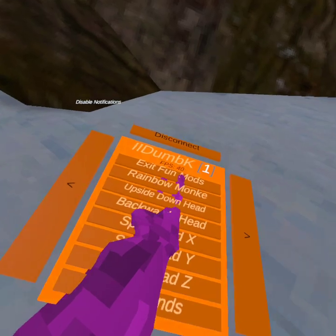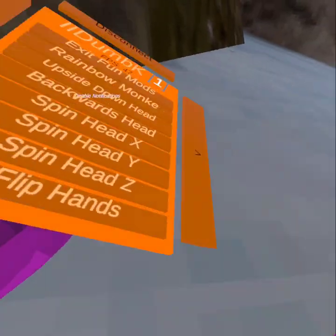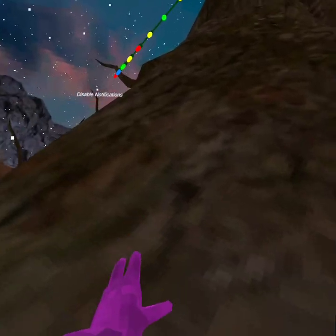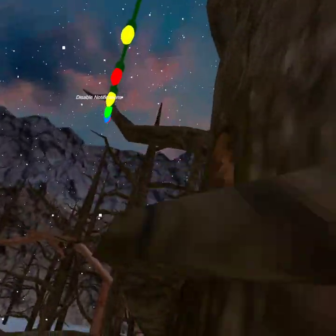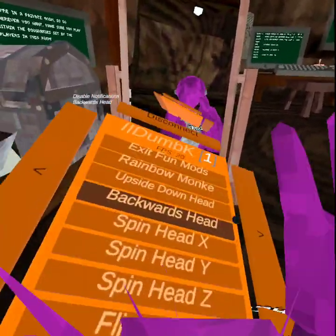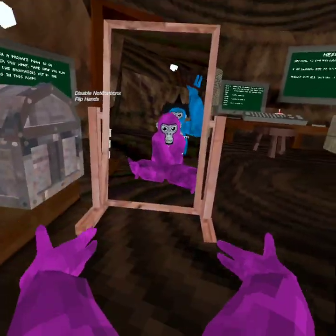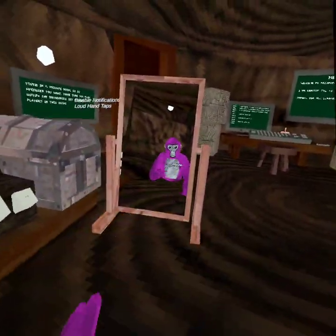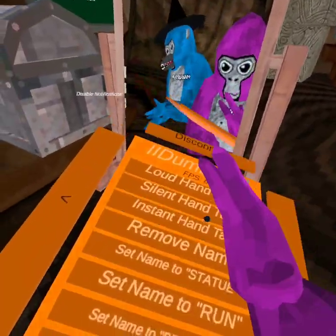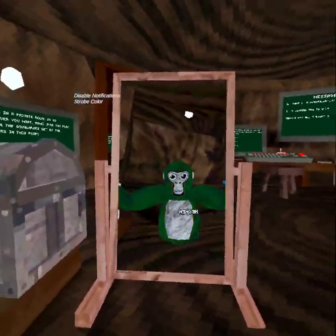Fun mods: if you have this pointer thing pointed up to your head you start floating for some reason. Upside down head makes your head upside down. Backwards head, spin head X, spin head Y, spin head Z, flip hands, fish hands, loud hand taps, silent, remove name, statue — all those work.